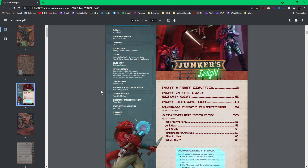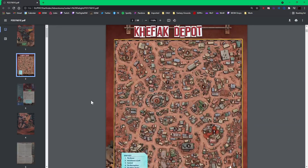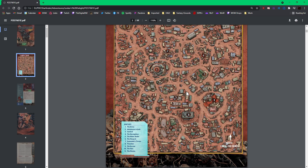When I was reading Junker's Delight, I see Kefak Depot as sort of like Disney World. There's all kinds of beautiful hotels and places you can go to take trips out into the massive junkyard. Here's Kefak Depot. There are some locations, and today we're going to be working on the depot itself. It's like Disneyland of junkyards — you can take all kinds of tours and go treasure hunting with tour guides. And there's a lot of corruption in Kefak Depot.